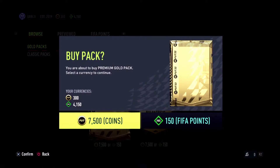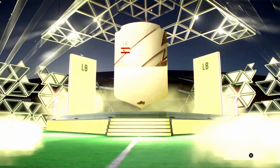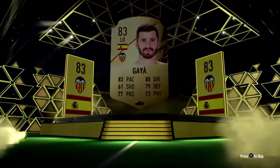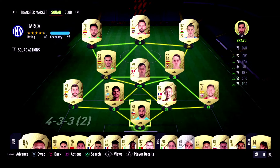After opening a few more packs, I finally got something decent — left back Gayà from Valencia, who I can use in the team. After spending all 4600 FIFA Points and opening everything, this is the final team: Morales upfront, Gayà at left back, Araújo and Lenglet at center back, and Bravo in goal. It's not a great team but we can get wins with it.